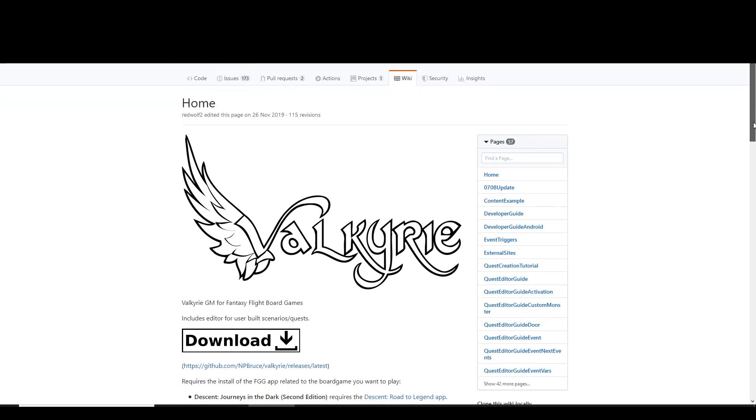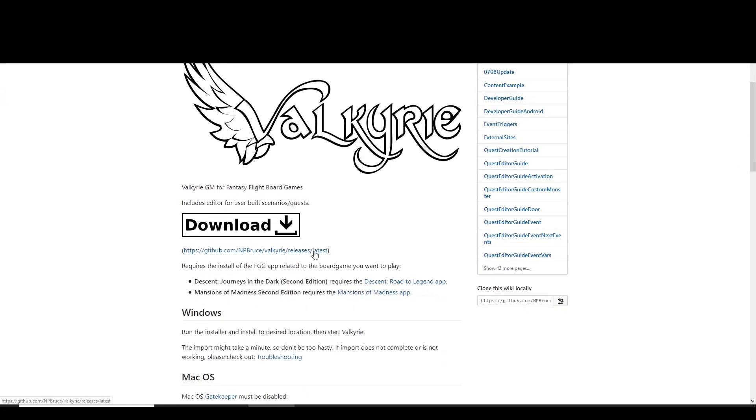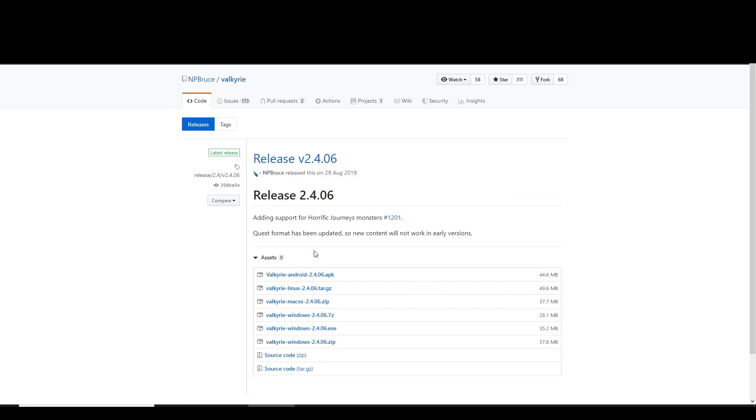There's no official mission creation tool for both games, but there is Valkyrie. Valkyrie is open source, therefore it's completely free, and because it's made with the Unity engine, it's available for Windows, Mac, Linux, and Android.